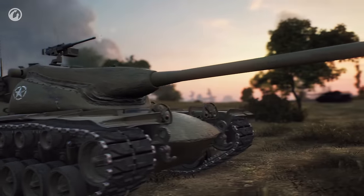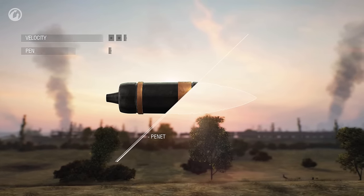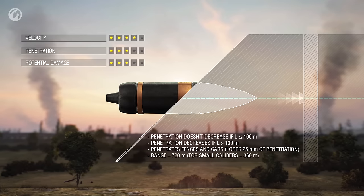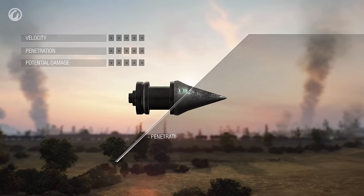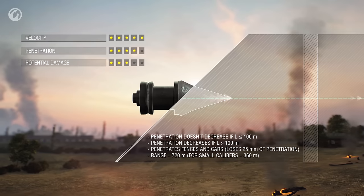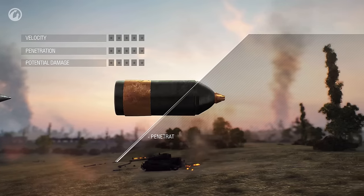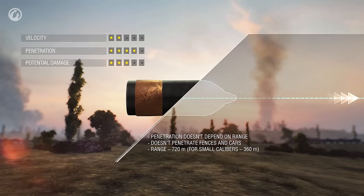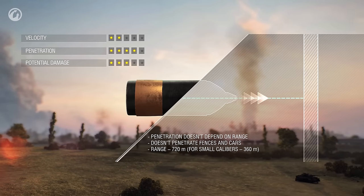There are four shell types, each with its unique properties. The main shell type used by most tanks is the armor-piercing shell. These shells fly quickly, but their penetration capability slightly reduces with distance. Their penetration capability also reduces when they hit a destructible object like a fence or a vehicle. The fastest shells are APCR ones — only weekends pass by faster. APCR shells can go through fences too, but with distance they lose their penetration capacity more than AP shells. The HE shell's penetration capability doesn't depend on range and remains the same along its entire trajectory, but this shell is the slowest one, and if it hits a fence, it won't go any farther.